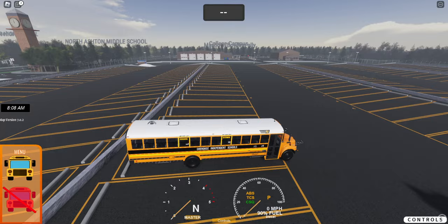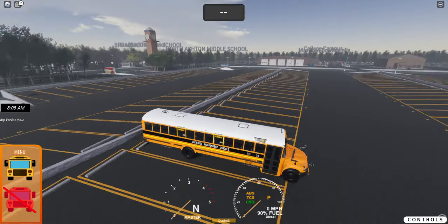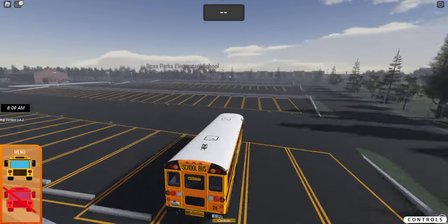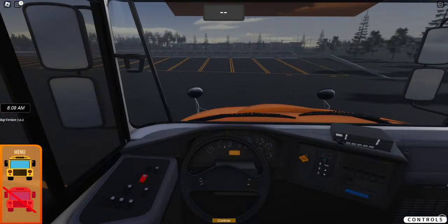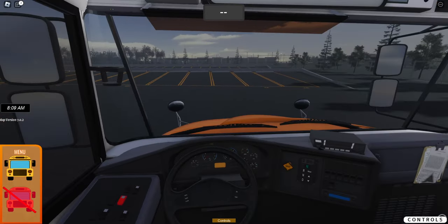Parking brake — you can make it to where the parking brake is enabled before you start the bus. That's an option in the bus settings. I would advise, if you're going to have it parked like this, have the parking brake be on by default. It would make more sense.